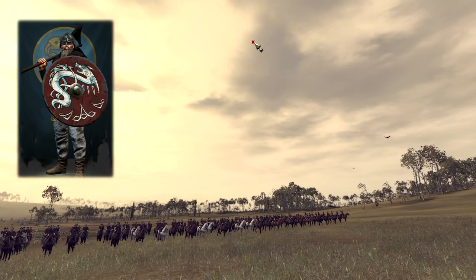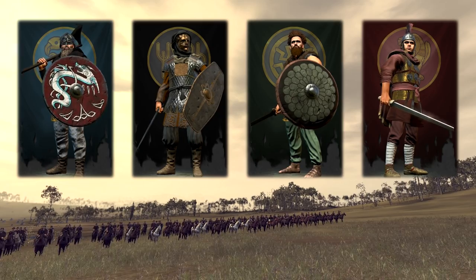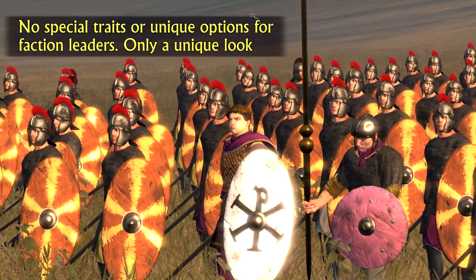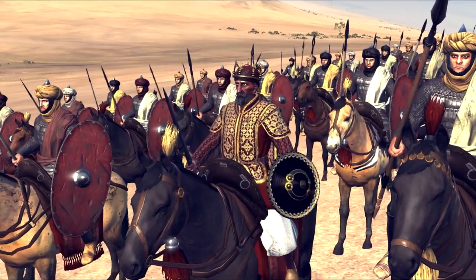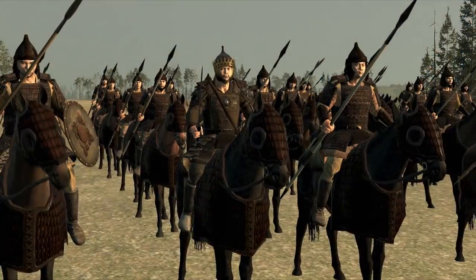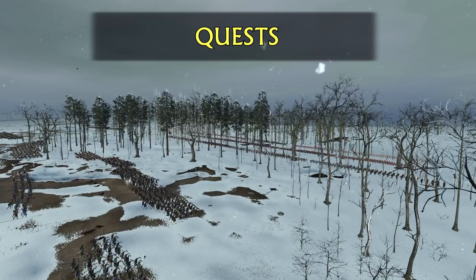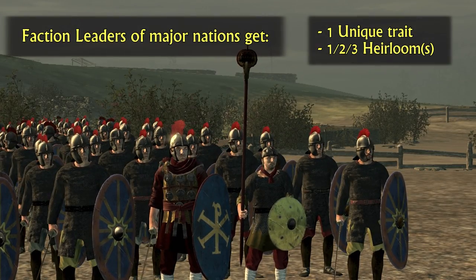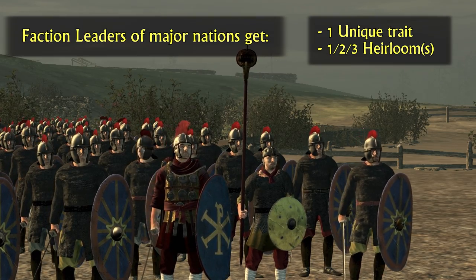The fact that every faction has a very unique and recognizable faction leader is great. However, he doesn't have a lot of special traits that really make him stand out from the other characters in your faction. Only the look of your faction leader is really unique, but not the traits. This modification will change that — it further improves faction uniqueness by introducing a completely new feature: Quests. This new feature gives all faction leaders for the major factions both a unique special trait and a unique heirloom, providing various bonuses depending on the faction you play.